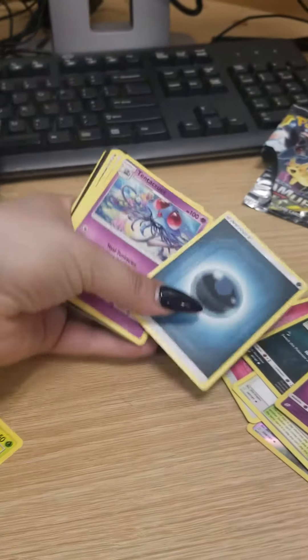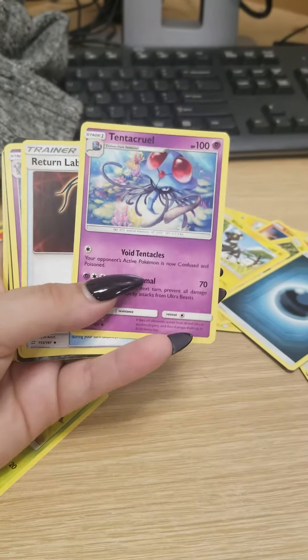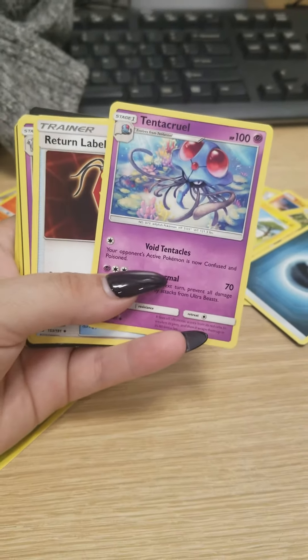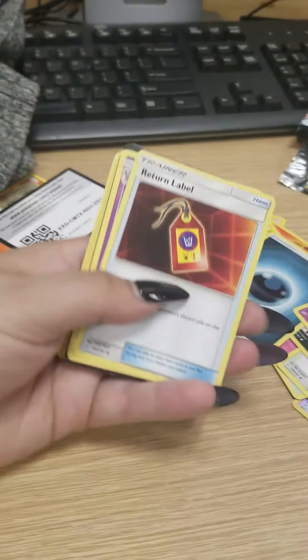Definitely keeping the Dark-type energies. I think they're really pretty. Here's a Tentacruel card. I have a feeling I might have this one already, but I'm not positive. It's very cool — I love the setting. The background is so pretty. Love that. Keeping that.